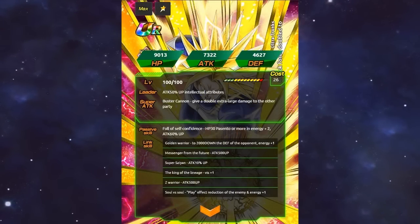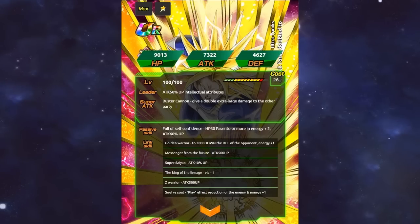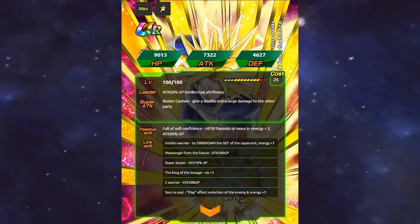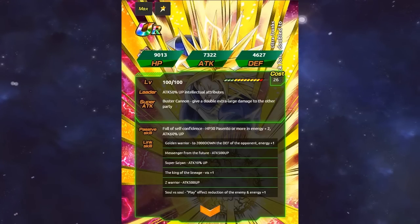Now let's move on to the final Super Trunks, who is the reward for the 14th World Tournament if I'm not mistaken. His leader skill increases the attack of INT types by 50%, his super attack causes supreme damage, his passive skill gives him 2 ki, and it also gives him a 60% attack boost when HP is 30% or more. His links include Golden Warrior, Messenger from the Future, Super Saiyan, The Vegeta Family, Z Fighters, and Soul vs Soul.